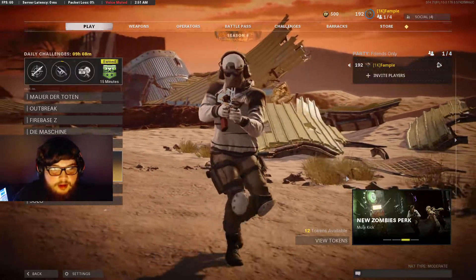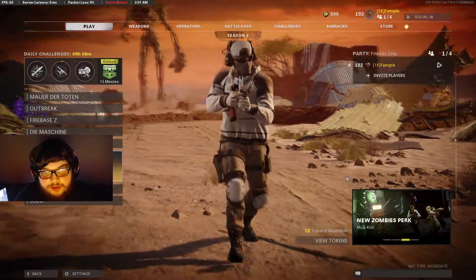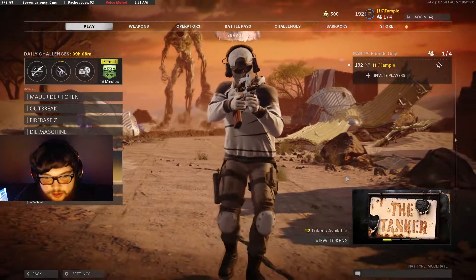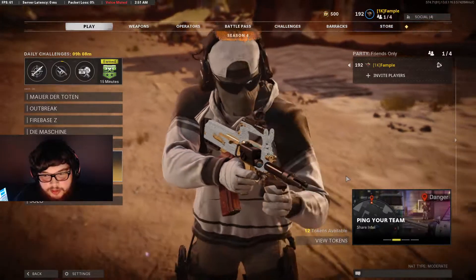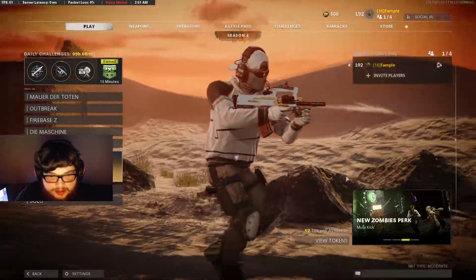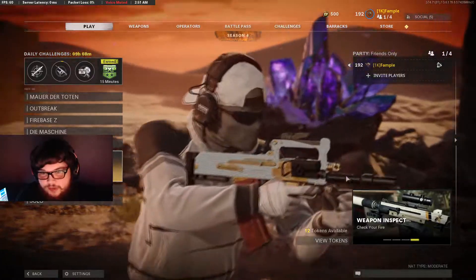Alright, how's it going guys? Today I am going to be doing an ultimate guide for Mauer der Toten. This guide will consist of the main easter egg and pretty much all of the side easter eggs on the map. I'm going to start with the main easter egg first and then work into all the smaller things, since most of the smaller stuff requires parts of the main easter egg.